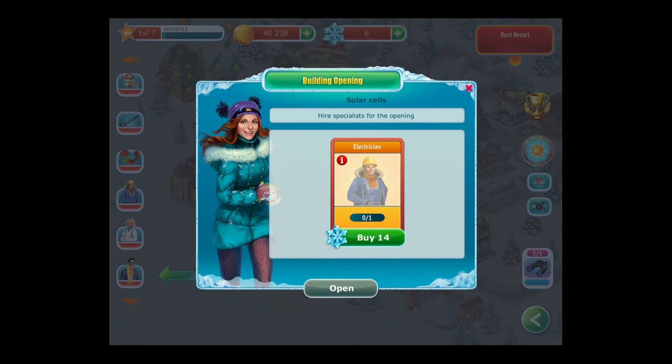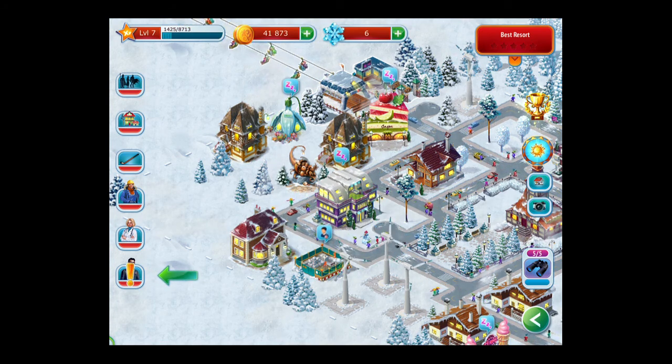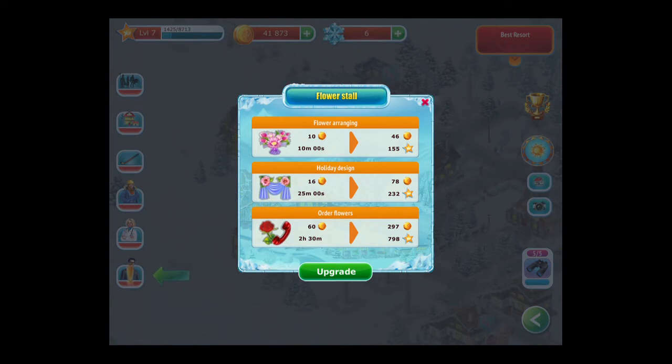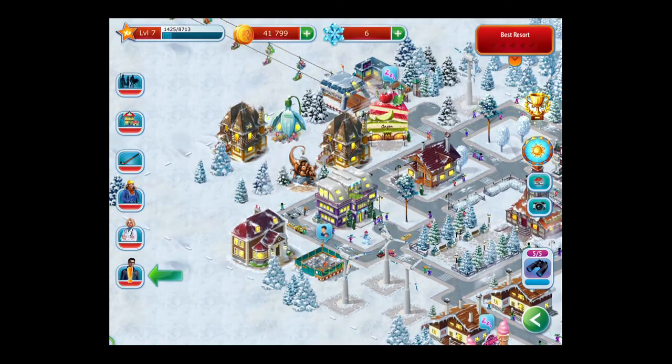You need four items to unlock a special person. Right here, this electrician — I need an electrician to open this building, so I have an option of either buying the guy for 14 snowflakes, which is really where the in-app purchases come in. If you don't want to do in-app purchases, the only way to get the specialty people to work in your places is to do things like upgrade the businesses.